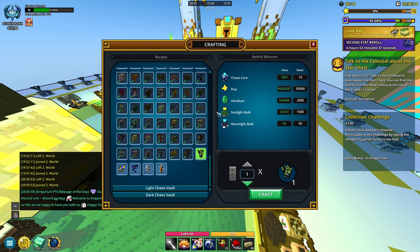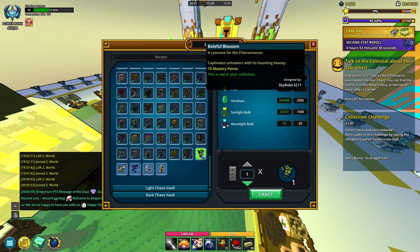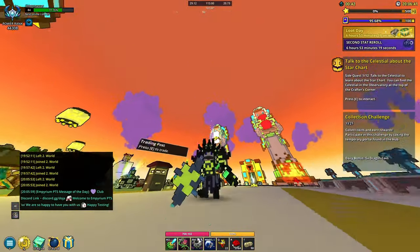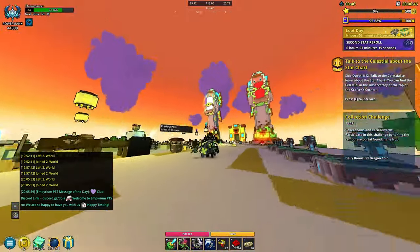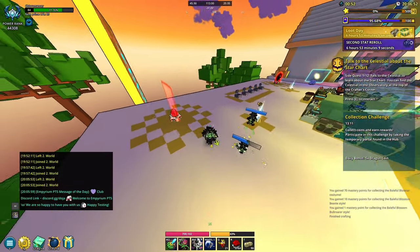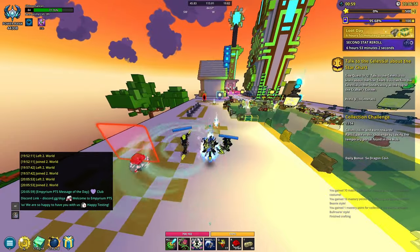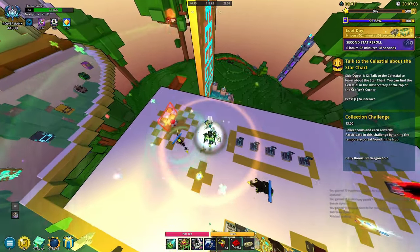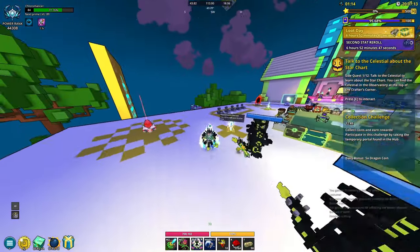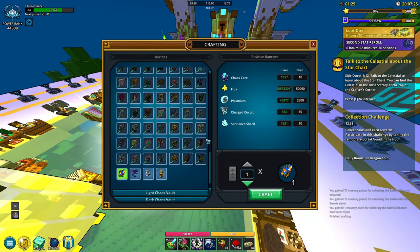It took me maybe 10 to 15 minutes to farm enough moonlight bulbs for the Bale Full Blossom Chloromancer costume. Throwing everything on — it has an interesting look, kind of like a very OP character from World of Warcraft or something. Here are the plants for the abilities, here's the M4 or M5, and then the ultimate with the turrets. That's the Chloromancer costume.